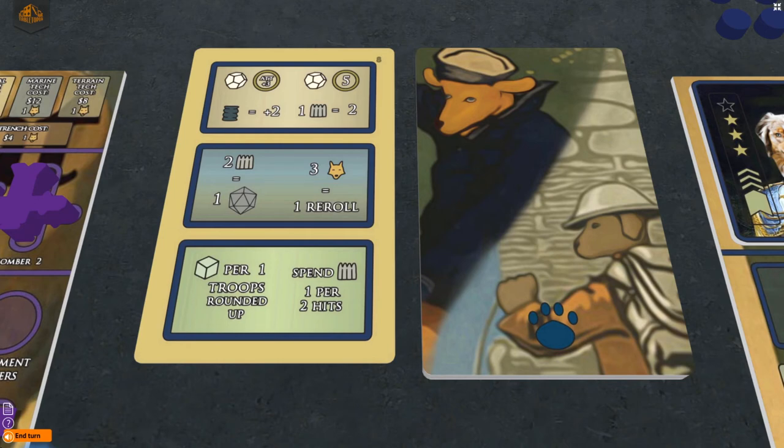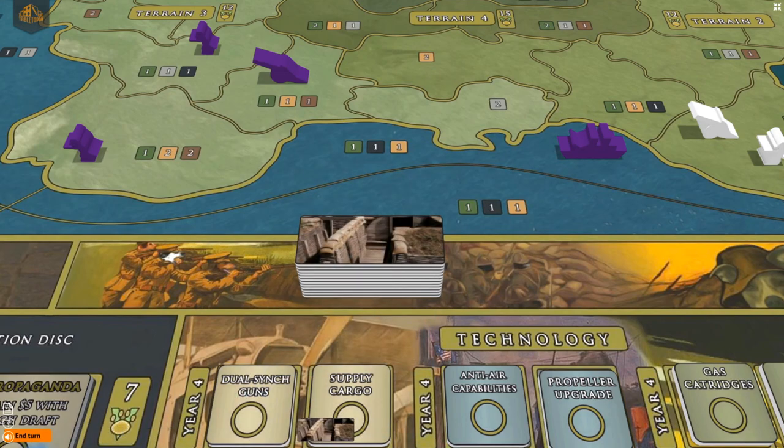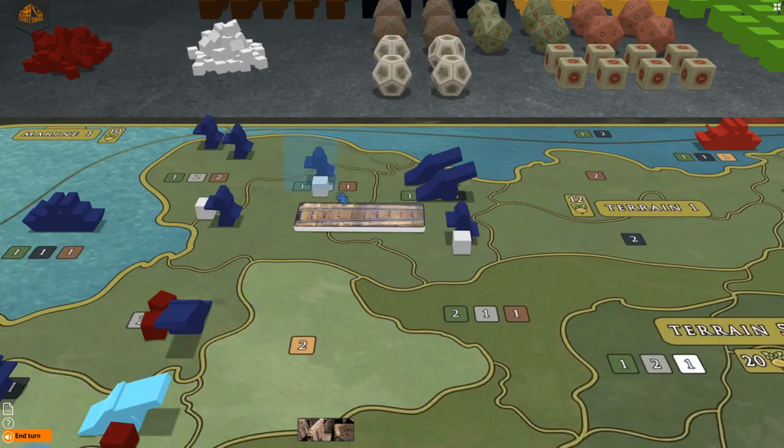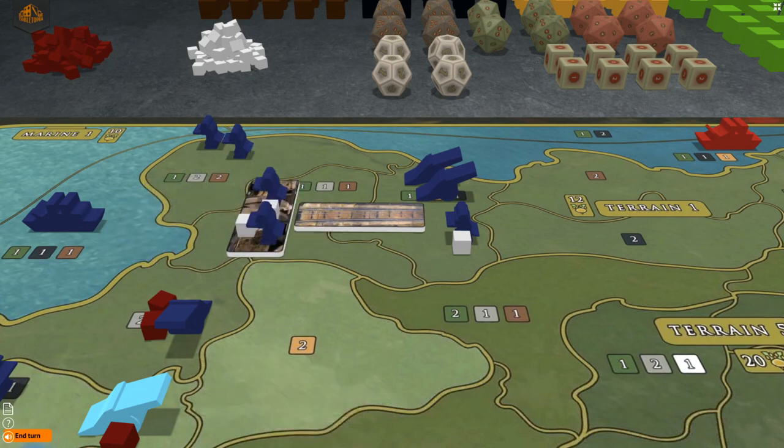You can improve your troops on the map by placing them in a trench. Pay the costs shown on your player board and place the trench in the region containing your troops, placing the troops on top of the trench tile. Troops in a trench require one additional damage to be defeated, similar to having an XP cube. Only troops can be placed inside a trench.